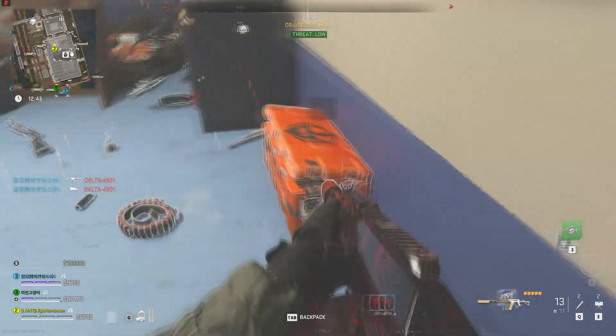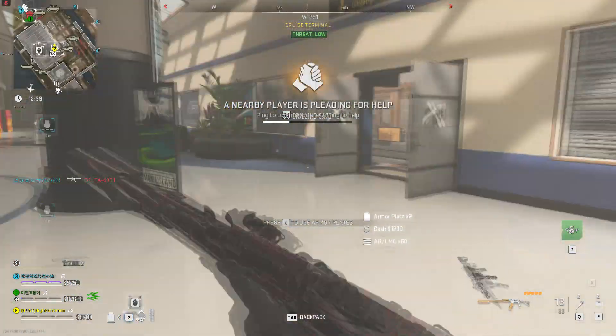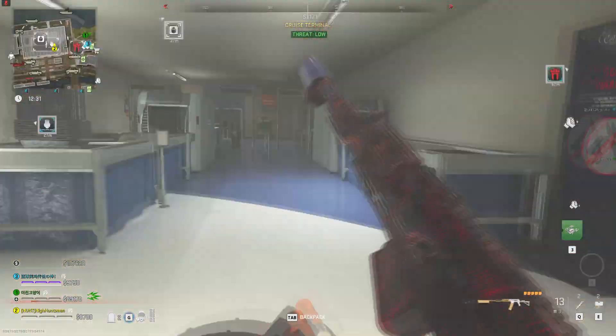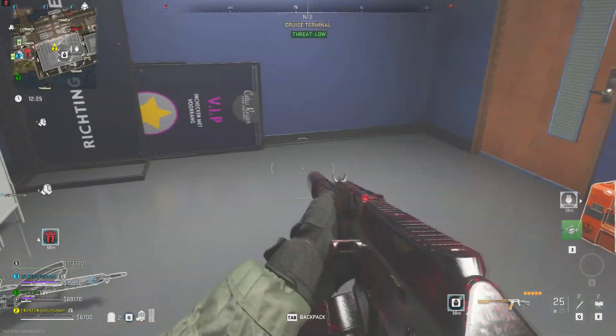After that you need to be going to Vondel and you want to go to the Cruise Terminal. There'll be a lot of bots here so you want to be careful. The office terminal room is located on the first floor — you won't be able to miss it. There's a locked door on the first floor, you just have to find it or follow my route by following this video.